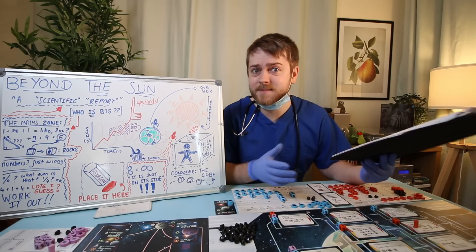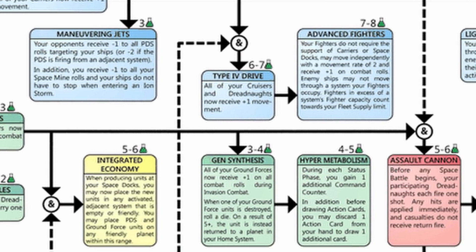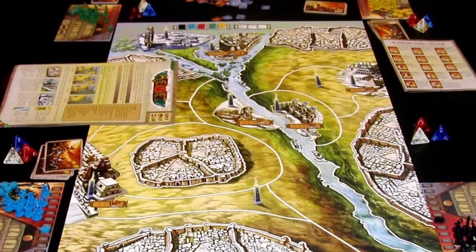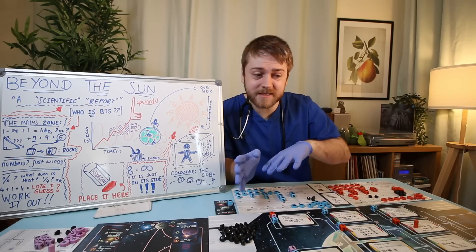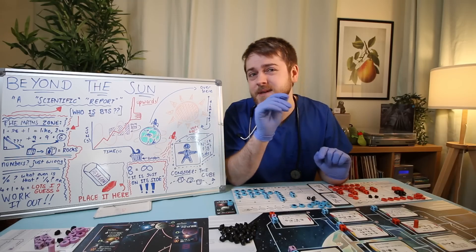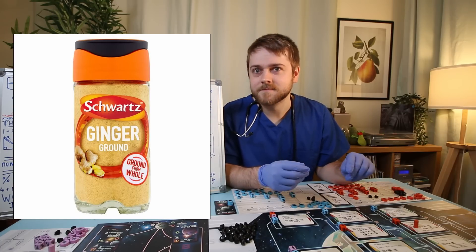The tech tree is a mechanic that's been given a hard deal by games generally, often existing as a hard-to-grok sideshow to the main event. Remember passing TI3's tech tree around the table? Or the way that in Kemet, the tech tree is all the way over there and you can never remember what anything does? But these are by no means bad uses of tech trees — they're just not exactly the focus, and are often difficult to pass and navigate. They are spice to a system, but sometimes a spice that becomes tricky to comprehend. Like sumac. Or ginger.